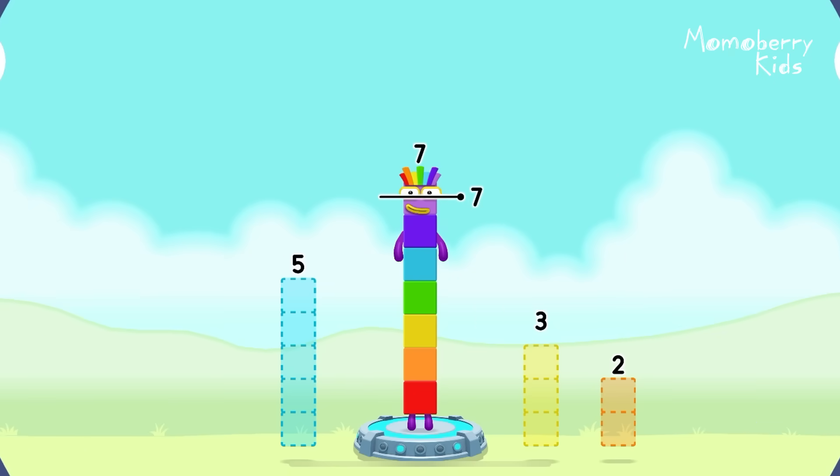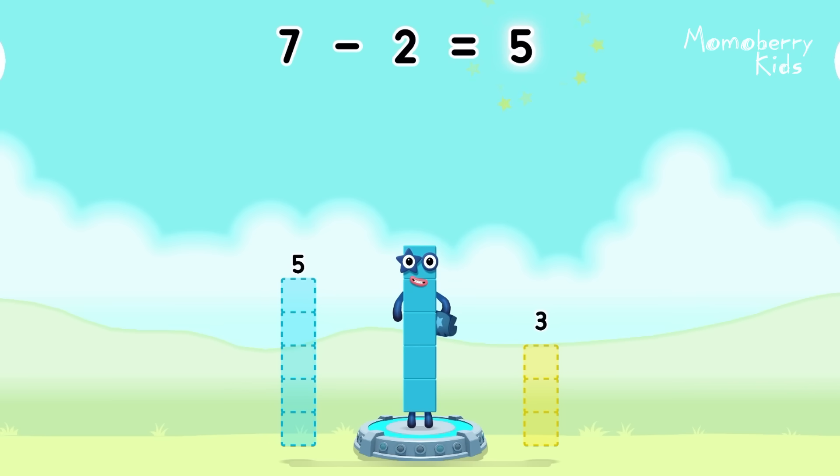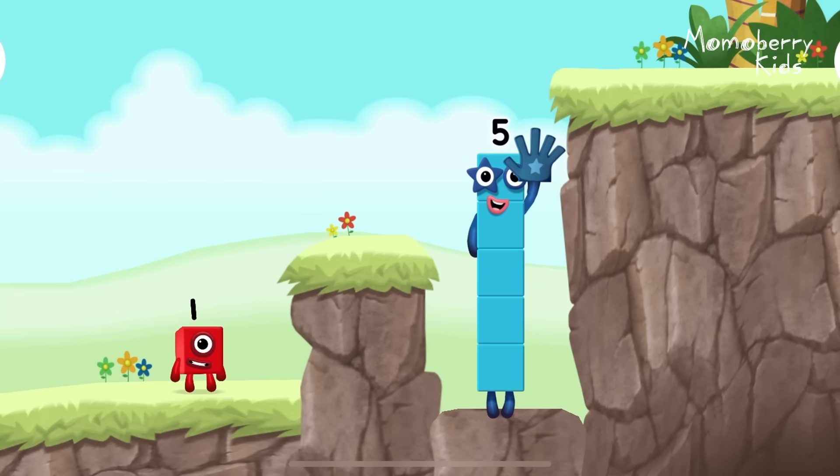Take number blocks away from seven to leave five. Two? You've solved it. Seven minus two equals five. Hi, five. Yes, you've got it.